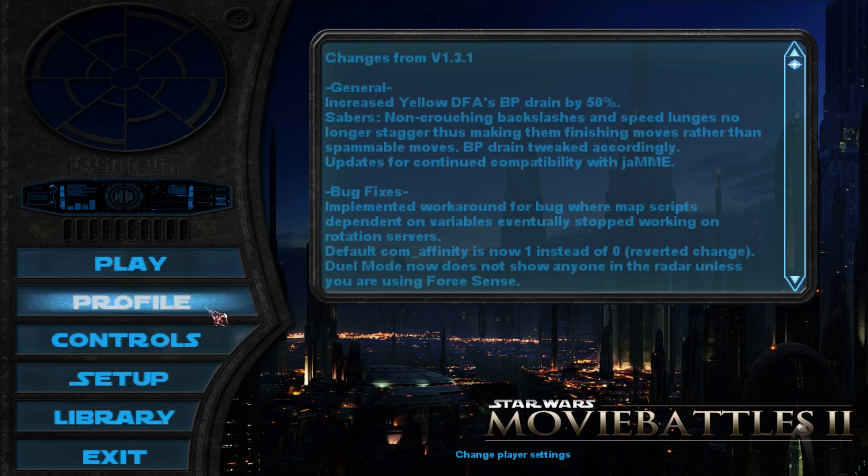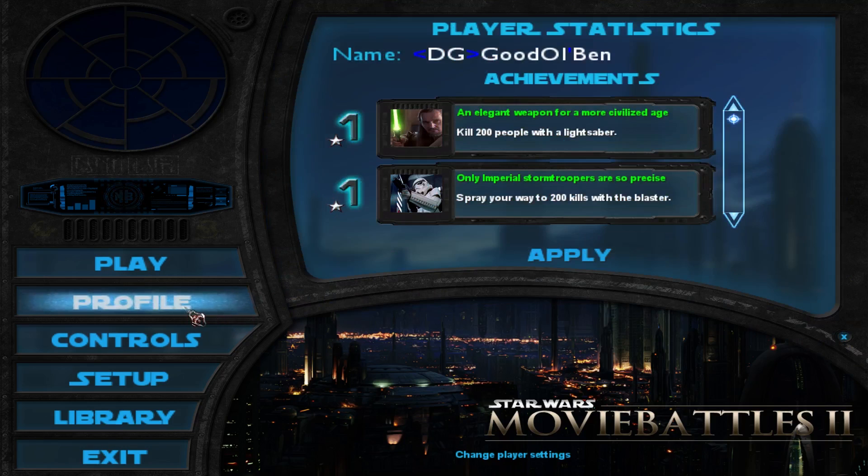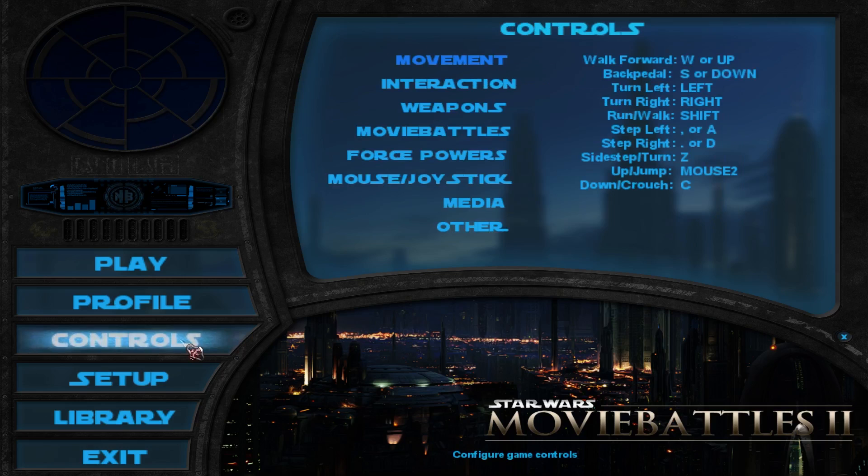You'll probably want to click on profile and pick your name — that's really simple, just write in your name. Then, moving on, we'll probably be wanting to check out if our commands are proper.